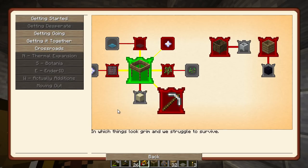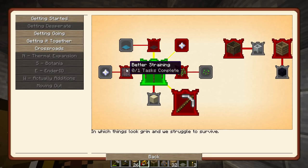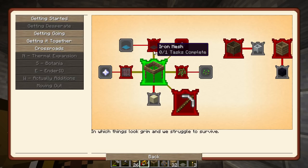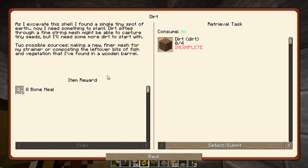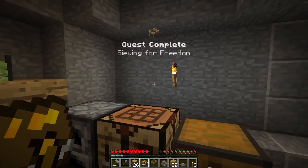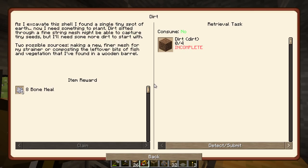I've already got all that, but good that we can now go on to the better straining - iron mesh. As I excavate this shell I found a single tiny spot of earth. I need something to plant - dirt sifted through a fine string mesh might capture tiny seeds, but I need more dirt to start with.